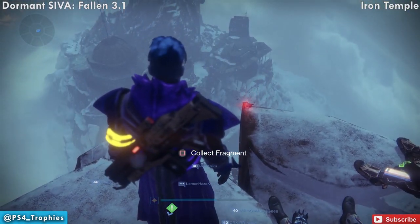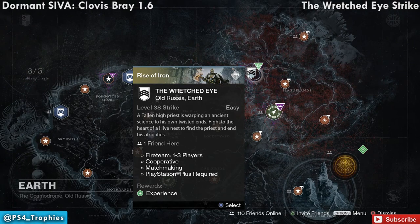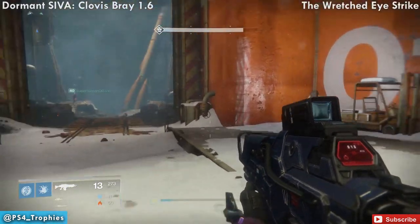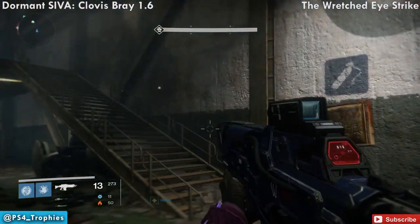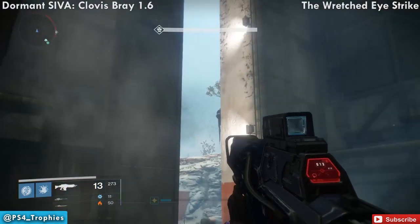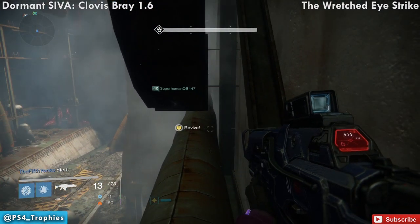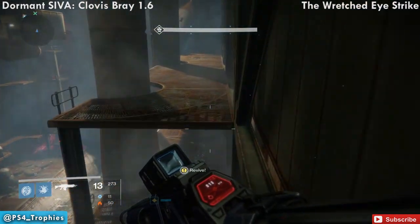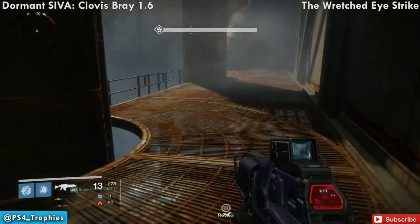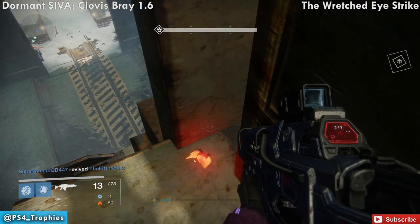That is it for the open areas. Now I'm going to do the strike areas. We're going to do the Wretched Eye strike. Once you get into the silos, find room number one — the number one on the outside of the door. The fragment is up in the center, up high. Climb up the stairs, turn around, and jump to the pipe in front of you. Turn around, do another jump, make your way up, then jump to the suspended structure in the middle. Right there is the fragment.